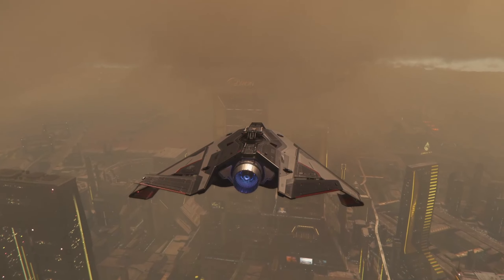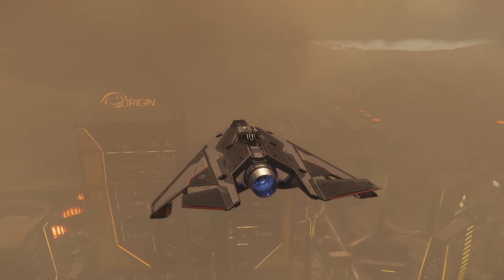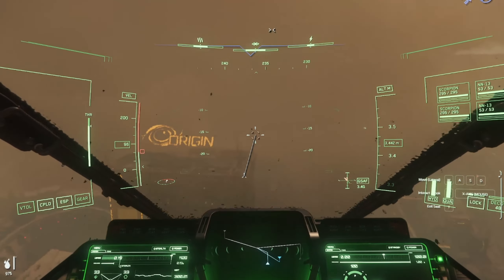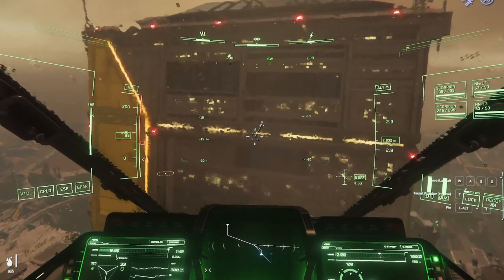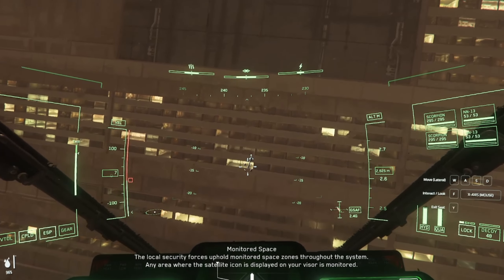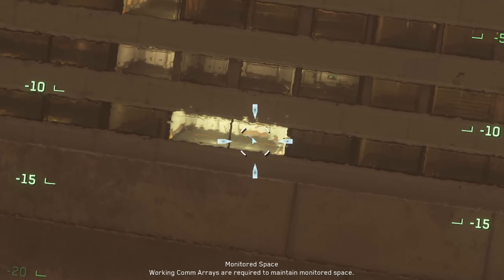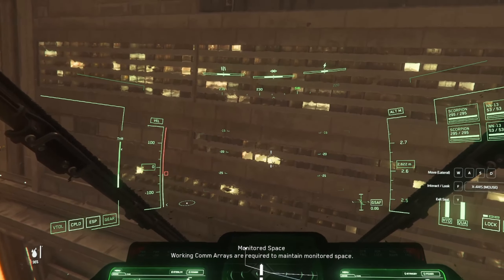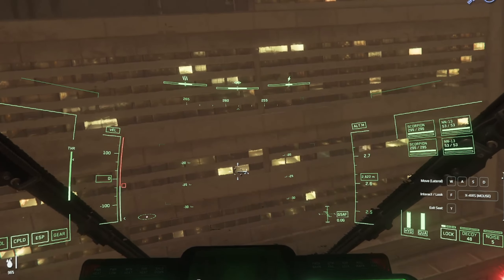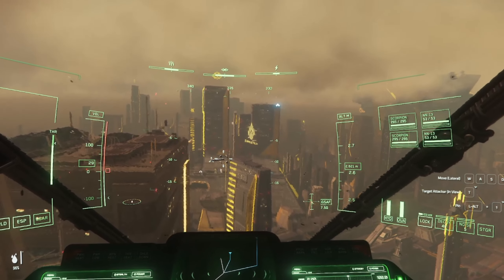I'll have a bit of a fly around and explore, see what's around us. I want to have a look at the windows and see whether you can actually see the interiors of these buildings. Getting a bit closer, they all look very similar, so I think they're all just placeholders at the moment. Eventually I believe the plan from CIG is to fill all of these out so they actually look like a living city. There are plans for apartments and all sorts of stuff, so that'll be interesting, but for now these all just look very cut and copy filler.